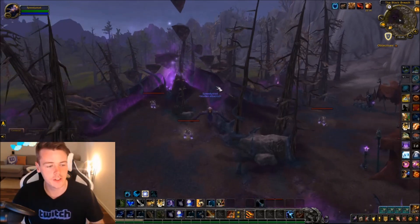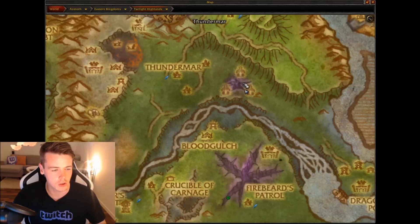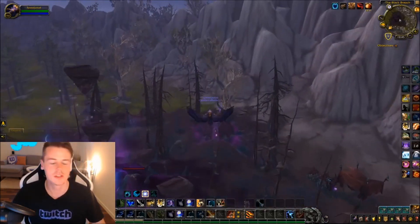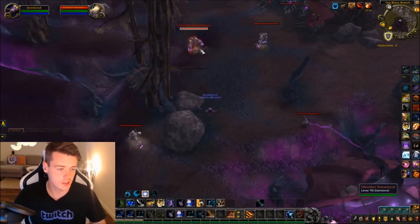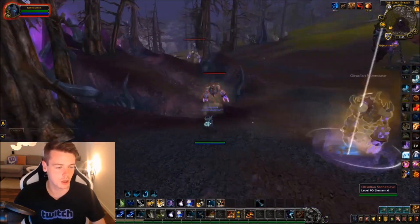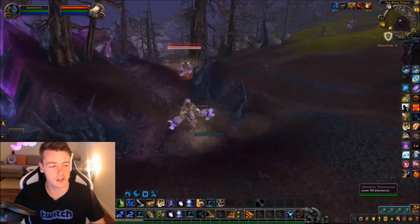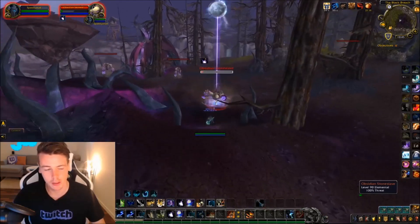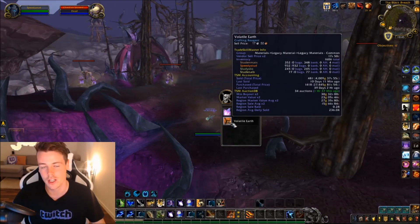In today's video we're doing a farm in Twilight Highlands in Tundramar — right next to Tundramar between these three buildings right here. This farm is similar to Volatile Fire and Volatile Water. The difference is we're killing these Elemental Mobs here, and instead of dropping Volatile Fire and Water, they actually drop Volatile Earth. So it's pretty much the same as those two farms, just with Volatile Earth instead.